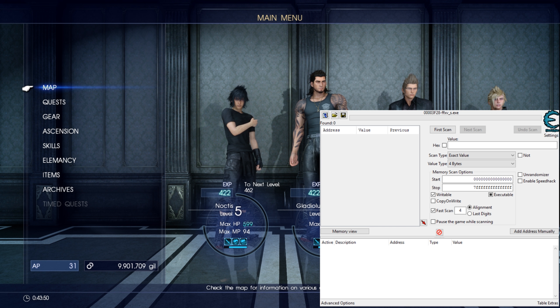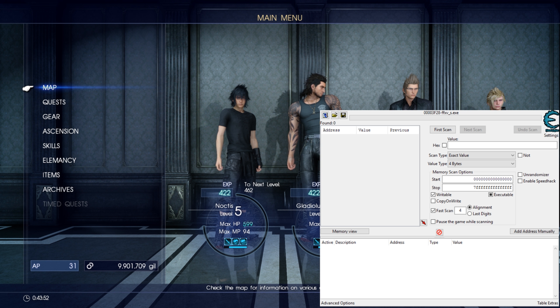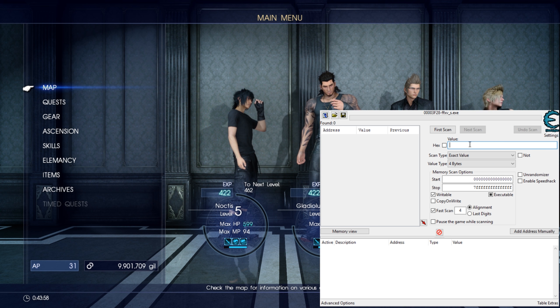Type in the value of the AP that you have — in this case, 31 — and hit first scan. The PC will lag.